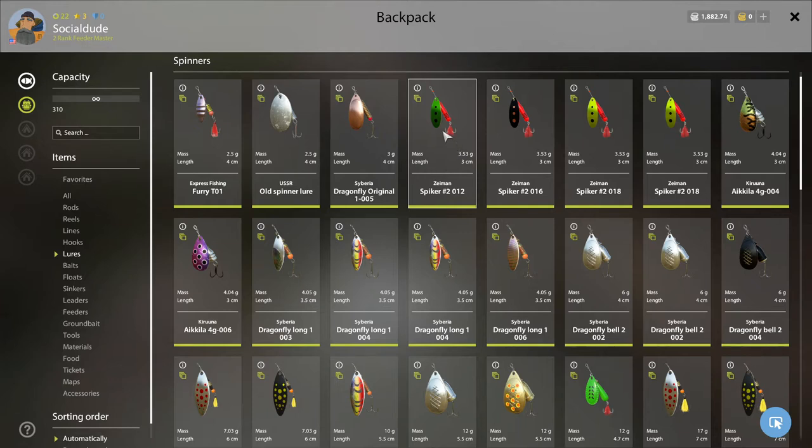The Zeeman Spiker Number 2012 is one we just started using recently and have found it works extremely well at Winding Rivulet right now. That may not always be the case in the future, but in our experience it's working really well. The next one on my list is the Zeeman Spiker Number 2016.